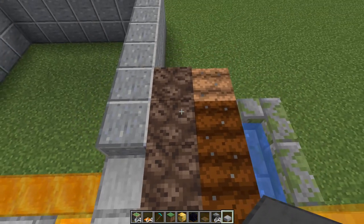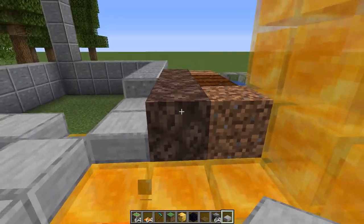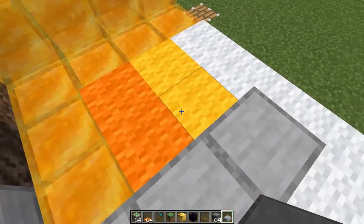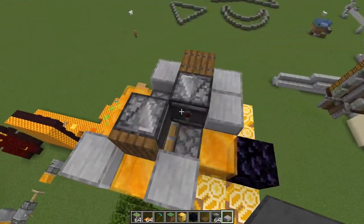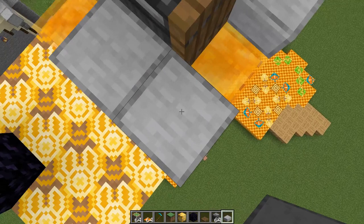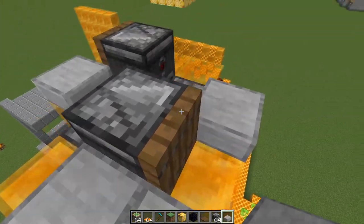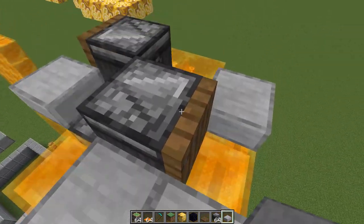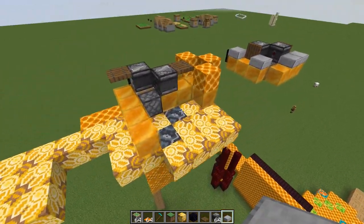It does not work the same way with soul sand or cropland, by the way. I was sort of curious because those have hit boxes that are slightly shorter than a normal block. So I thought that was kind of an interesting mechanic. And that means that you could also use those now as a block to stand on in a flying machine. So now I'm being stuck to the half slab here, which is kind of nice. So if you want to make a much fancier flying machine and not use the honey block as the texture, that works now.